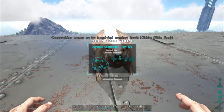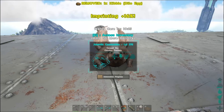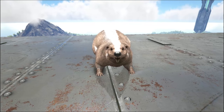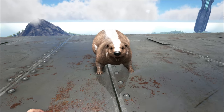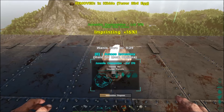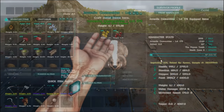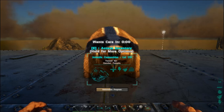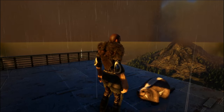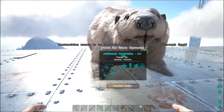Alright, back for the first feeding — it wants dillo kibble. Got that! There you go, buddy. Let's turn down the gamma since it keeps going from day to night. We'll be back in a minute. Second feeding — cool. I need to get some more berries. That's 32% so far. Back again, and it wants dimorph kibble — that's a cuddle! Whoa, that was weird. Awesome.